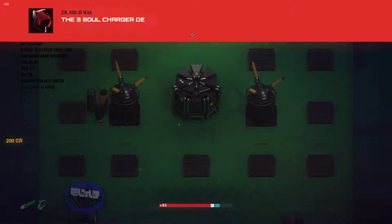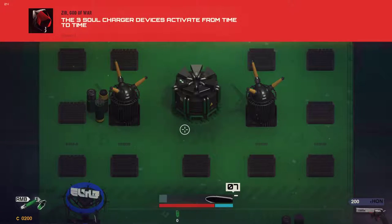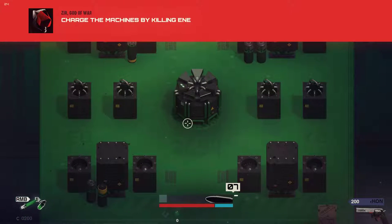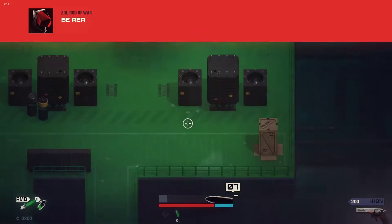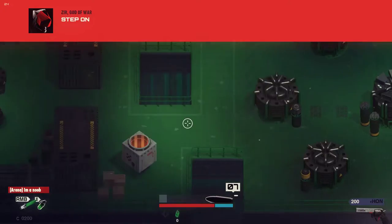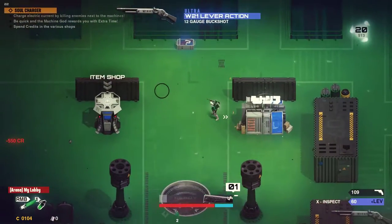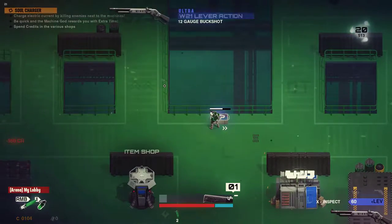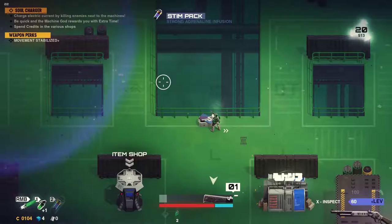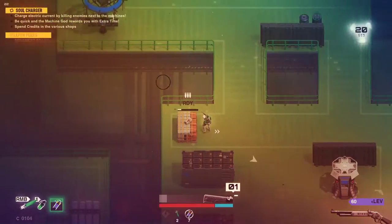This is the third stage — the Soul Charger stage. There are three charger devices and things spawn around them. You have to kill the enemies and the souls will fly into the charger, but if you lure enemies back to the base, it doesn't count. And in this game mode, I found out about the best weapon. The shotgun is so overpowered — it's the best thing — and they did the reloading and ejecting so well. It really makes you feel like you're using a lever-action shotgun, which is awesome.